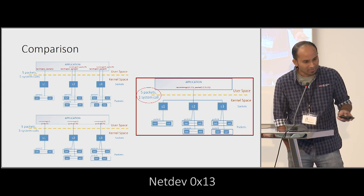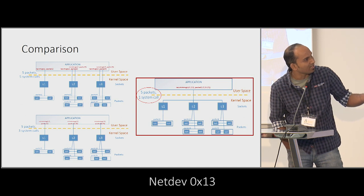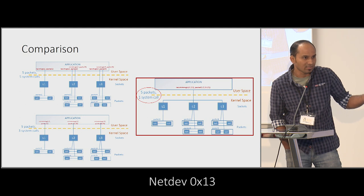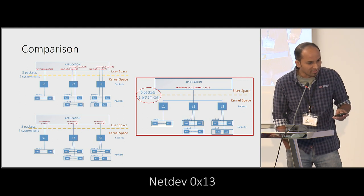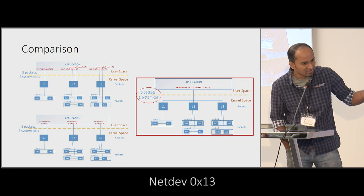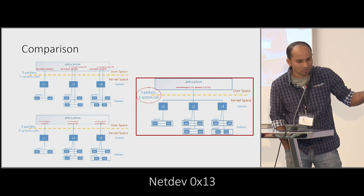To give a pictorial representation: recvmmsg in a single system call can receive across multiple sockets — we don't have any API which does that currently, but this is essentially what we are trying to do. In the case of recvmmsg you can pull multiple packets on the same socket in the same system call; here we can do it across sockets.